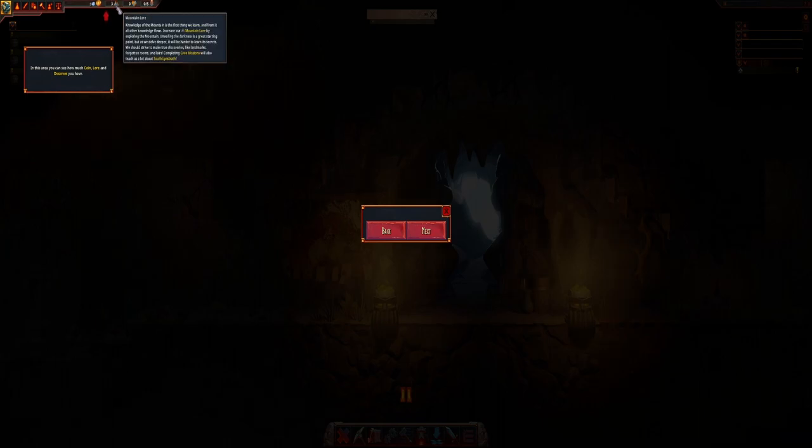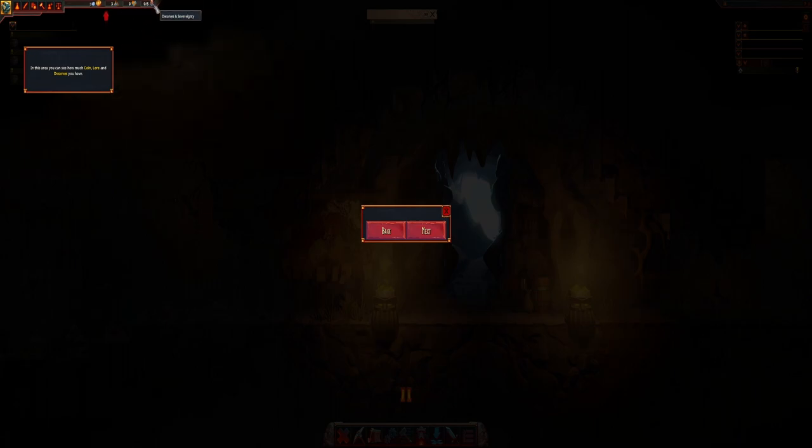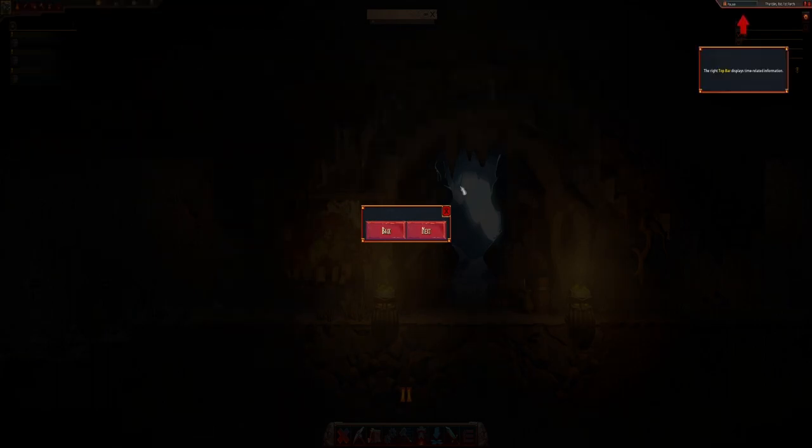So I start off with three mountain lore. Mountain lore is knowledge of the mountains — we learn it from all the other knowledge flows. Increase the lore by exploring a mountain — unveiling darkness is a great starting point. But as we delve deep, it will be harder to learn its secrets. We should strive to make true discoveries like landmarks, forgotten rooms and lairs. It looks like I've either got five dwarves or a maximum limit of five. Top right is time-related speed controls — pause, resume or speed up — and that's the current date.